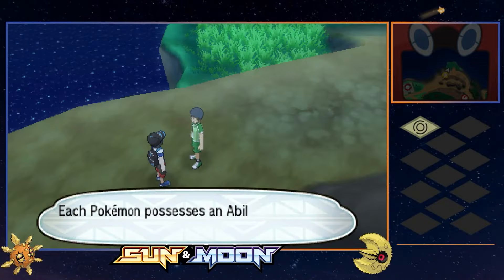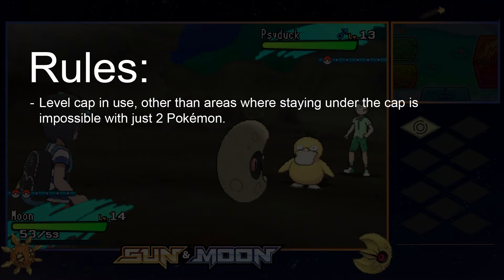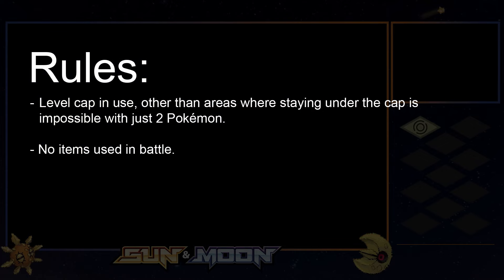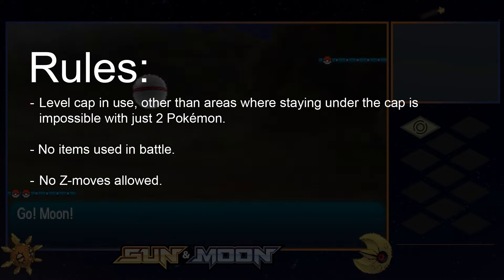As we progress towards our first Kahuna fight, I want to mention a couple of rules. I'll be following level caps as closely as I can, no items in battle, and even though we learn them throughout the game, I'll also be avoiding using Z-moves. This is a showcase for our Sun and Moon - we don't need any gimmicks.